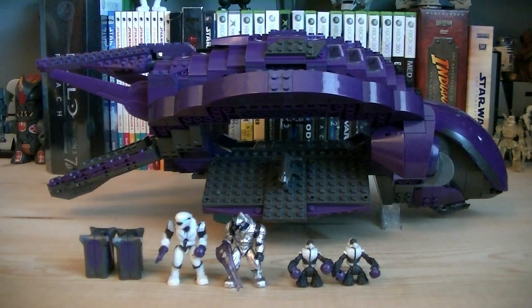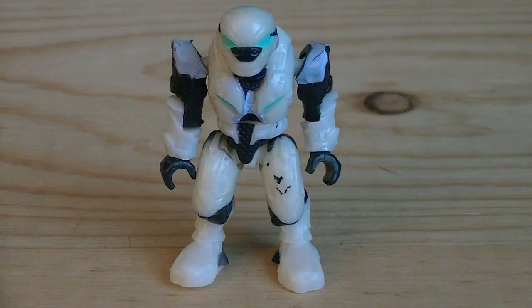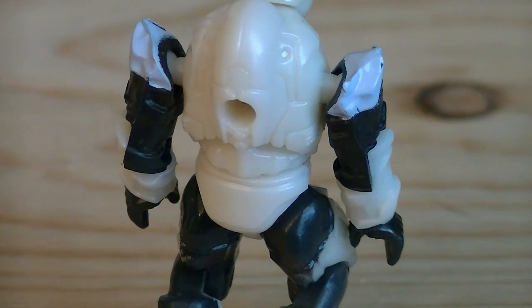Included with this set is the Covenant Phantom and four minifigures. Up first are the two grunts, which are using the original mold. They're painted in dark gray for their skin, white for the armor, and red for their eyes. The third minifigure is the Elite Pilot, which is painted in white for his armor, black for the jumpsuit, blue for detailing, and teal for his eyes. And he does have a peghole.